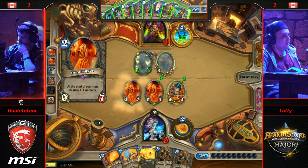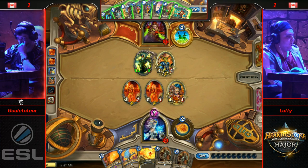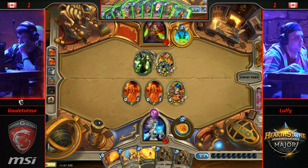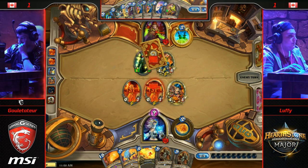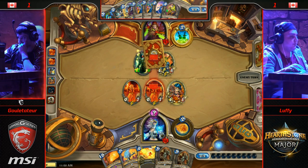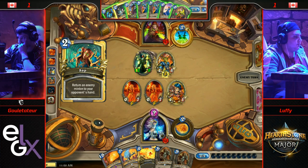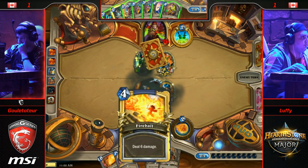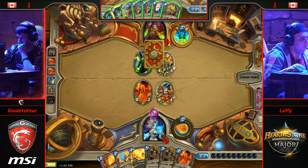If both of these Doomsayers die to damage — not to Saps, not to anything else — that Ice Block might not get popped. Double Pyroblast would be lethal here. If the Ice Block doesn't get popped, he can draw Alexstrasza. And then when the Ice Block gets popped he draws Frostbolt. I don't even know what you're going on about — like, he's gonna lose this game. I'm trying to find a way. Kripp spots the craziest stuff, right off the bat.